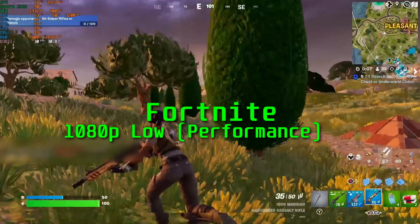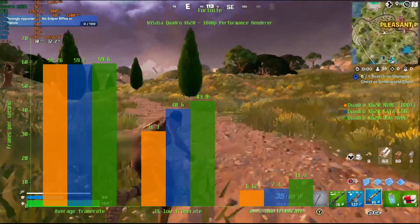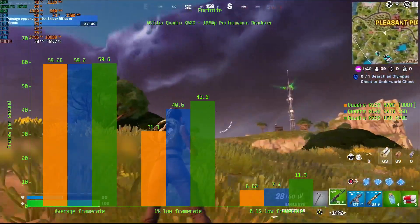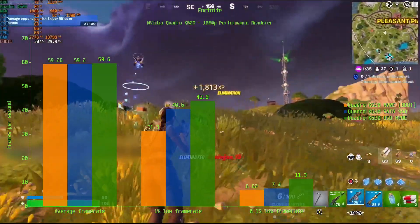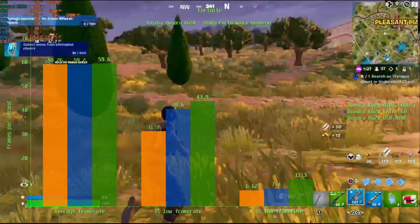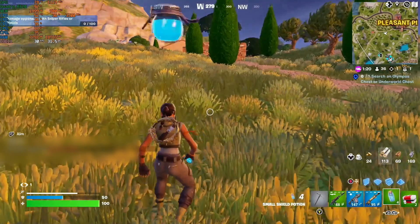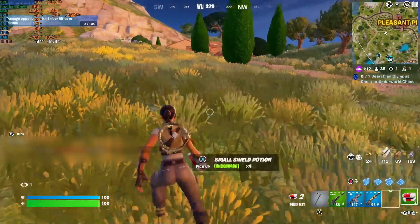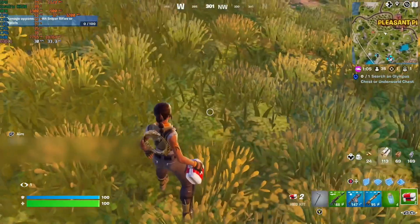On to Fortnite, and the average frame rate is within a margin of error across all three disks. At the 1% low, the NVMe is again the worst at 31.3 FPS, while the USB is the best at 43.9 FPS, with the SSD in the middle at 40.6 FPS. At the 0.1% low, the USB once again produces the best result at 11.3 FPS, followed by the NVMe and SATA SSD within 1 FPS of each other at about 7 FPS. It appears that Fortnite really prefers to be off the Windows boot disk, as it performed better on the SATA SSD and USB drive than on the NVMe, and actually performed best on the USB drive in this comparison.